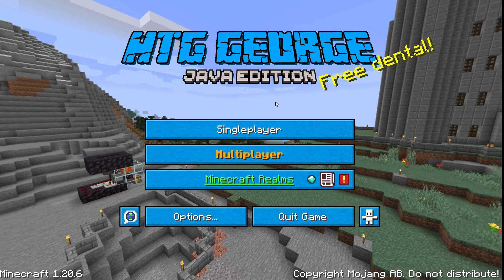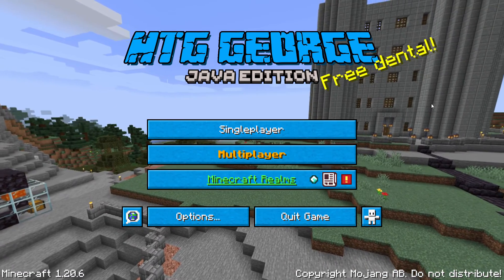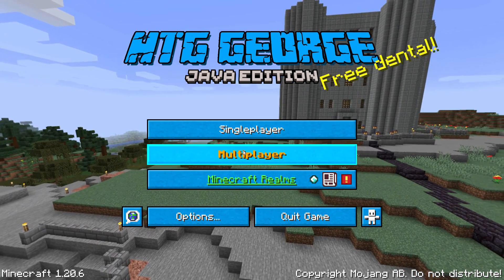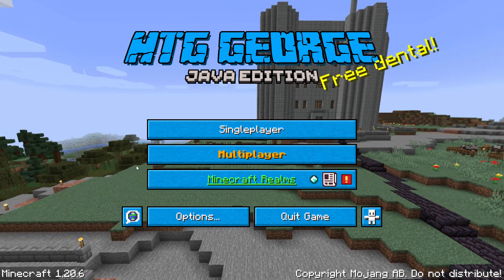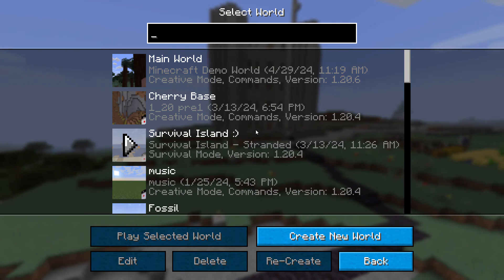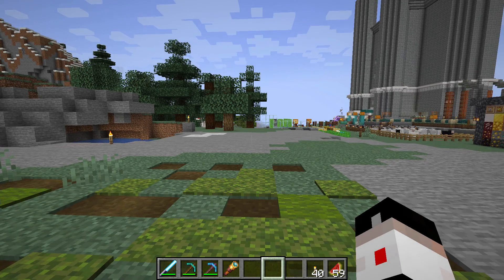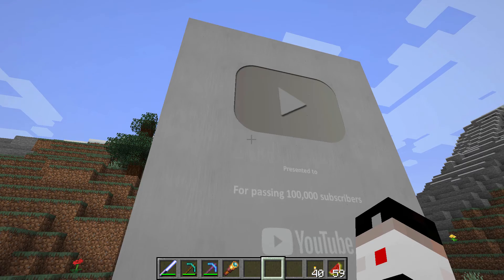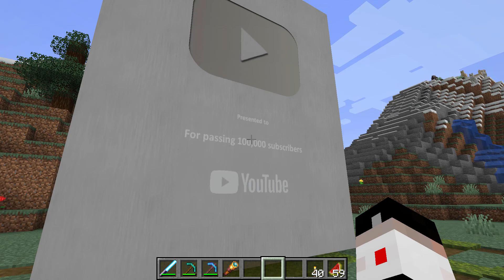That's my base coming in over there on the right-hand side — custom panorama. Here's my custom title. If you want to do any of this kind of stuff — changing the panorama, changing the title, changing the button colors, even changing the colors on the different buttons — I have videos on all of that. I'll put links for all those videos in the description so you can easily get to that. Let's go into single player and my main world right here. We should now see the giant play button back again. And there we go — giant play button.